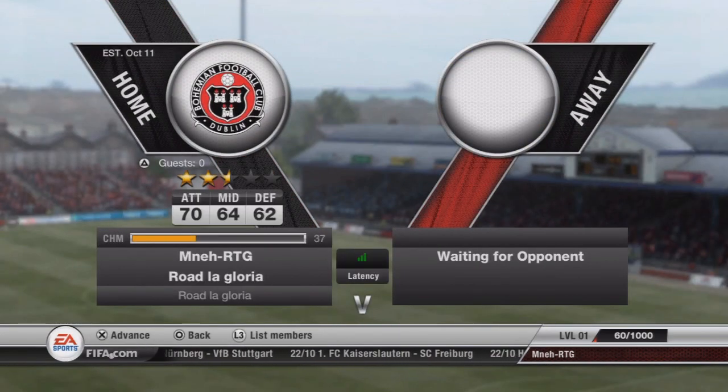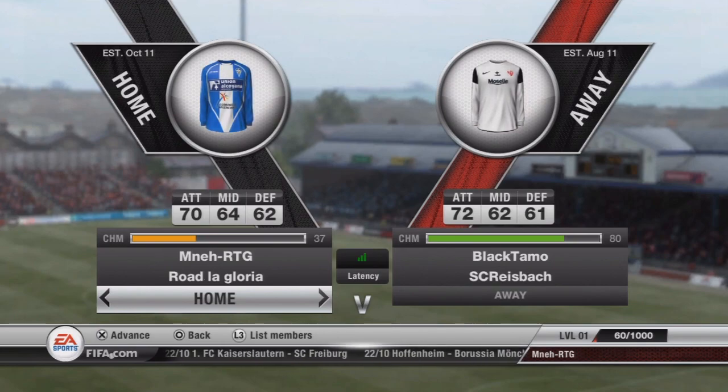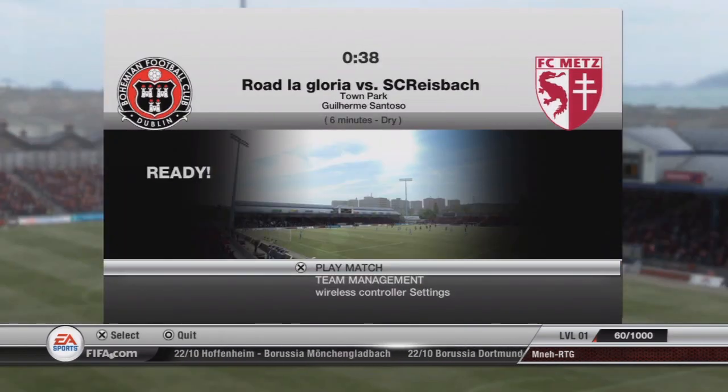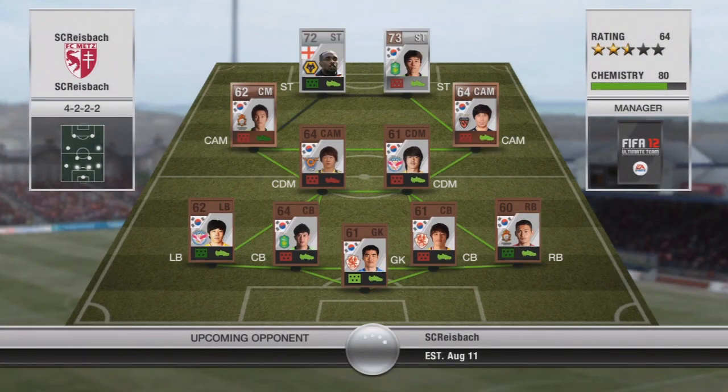I've got the goalkeeper and the striker, which I'll probably get first, because a striker adds more clinical finishing up front. Apart from your bronze players, you aren't going to be the best at finishing, but as you saw in the last video the finishing is quite good. The goalkeeper helps you keep a clean sheet so you're not conceding stupid goals, especially because your defence will be a bit weak with bronze players.